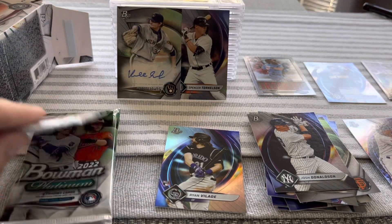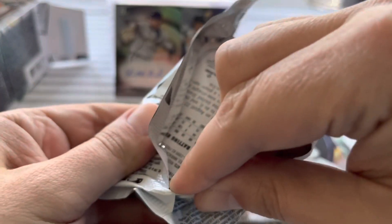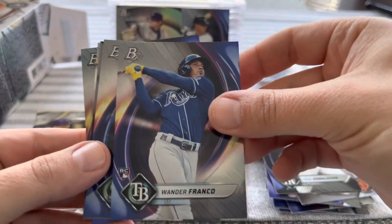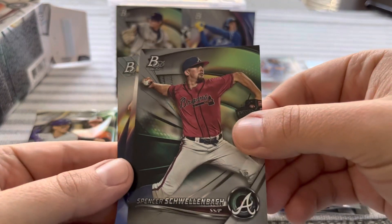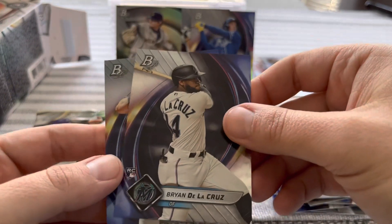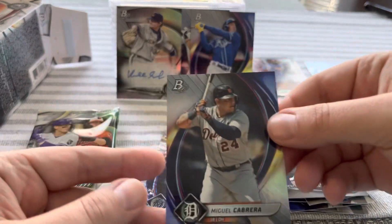That is proving to be a pretty nice little blaster box here, and this is why I like this product. It's only like 25 dollars too. Oh, and Wander Franco — we keep coming out with more hits. Jared Kalanick, Spencer Schwellenbach — what a name — De La Cruz rookie, and Miguel Cabrera.